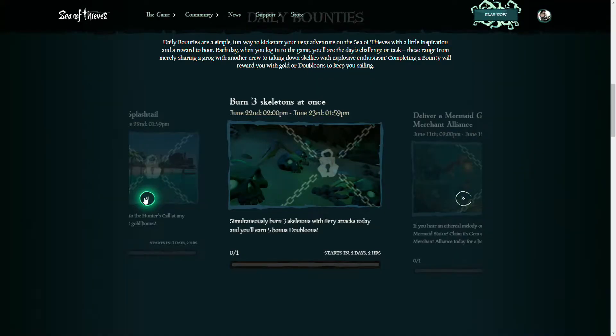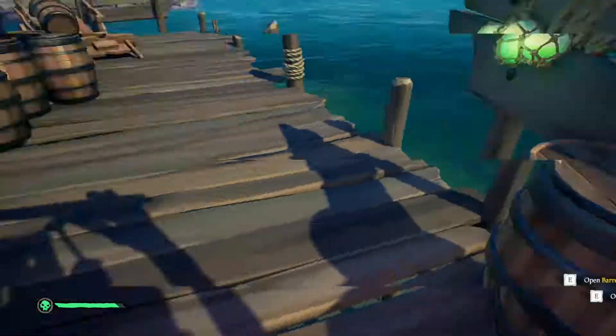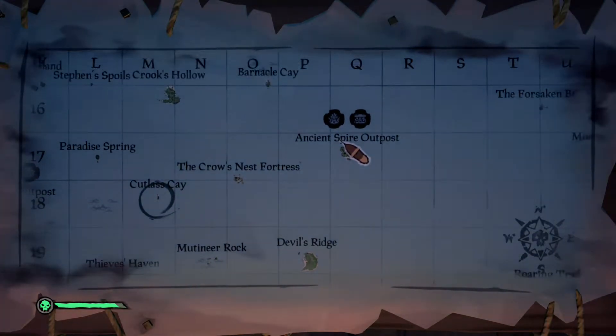The bounty for June 22nd is to burn three skeletons at once for five doubloons. Start this one off by grabbing an Order of Souls voyage and begin collecting extra firebombs on the way to your ship. Once on your ship, vote on the voyage and use your quest world to locate a close and preferably small island where the skeletons will be easy to locate.